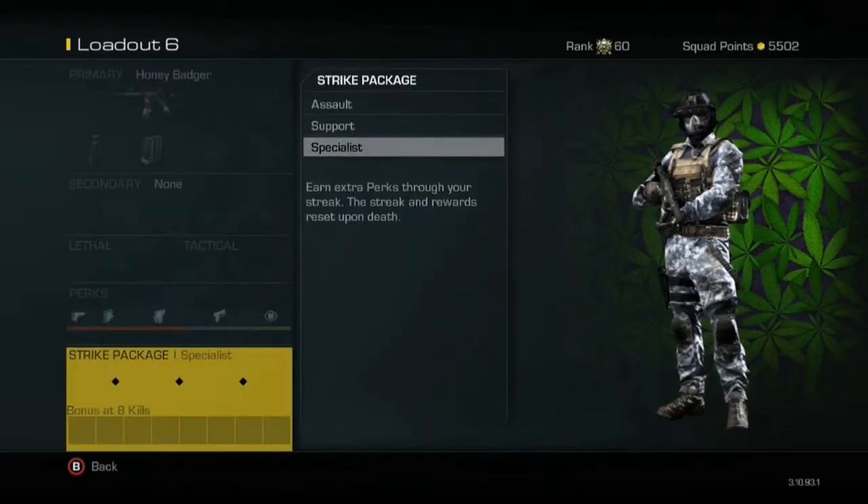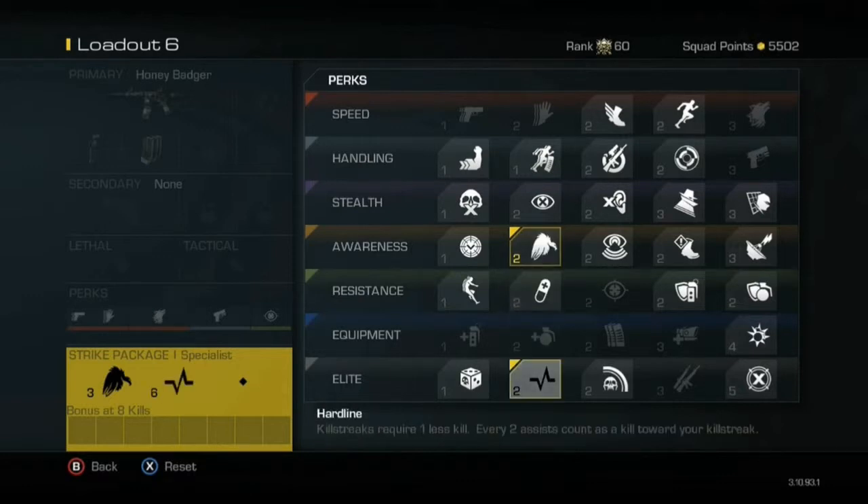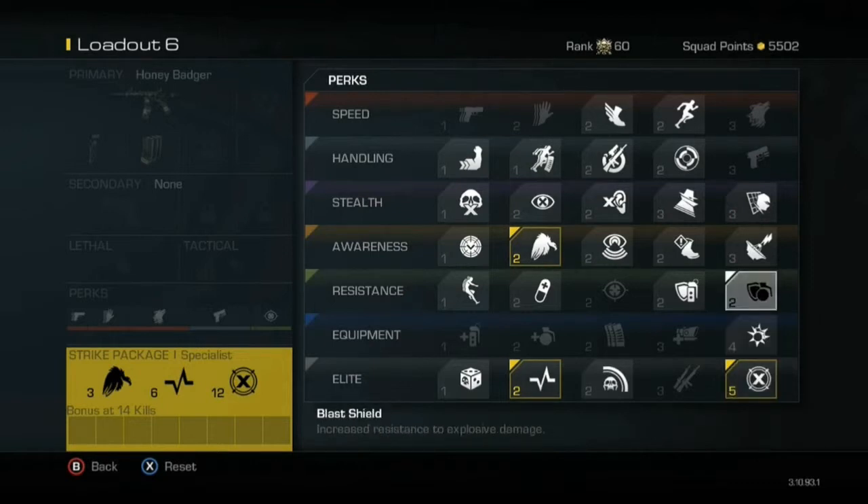For the strike package, you're going to go with Specialist. You're going to put Scavenger so you never run out of ammo, Hard Line so you can start getting those assist-count kills for your killstreak early, and Dead Eye so your bullets do more damage when you get consecutive kills.